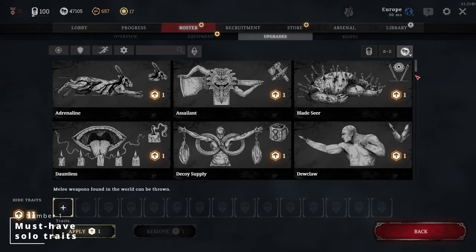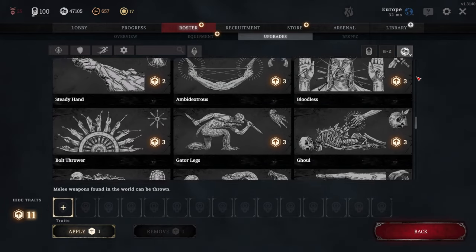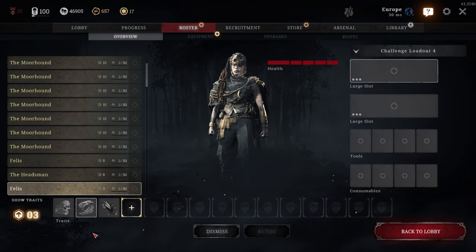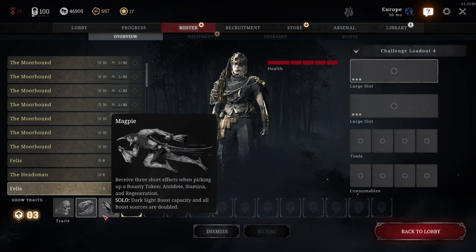Number 1: Must-have solo traits. Trait selections can make a huge difference in Hunt Showdown. While traits are important for any player, solo players rely entirely on themselves, and you definitely need every advantage you can get to survive. With recent changes to traits specifically catering to solo gameplay, you can now get that advantage that just might be enough to help you clutch those tricky fights and come out on top.